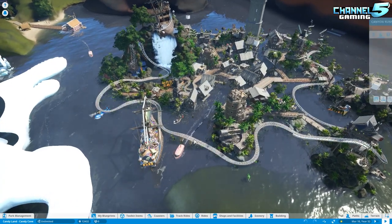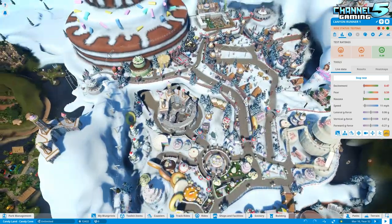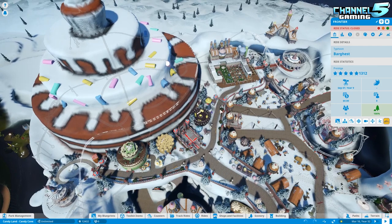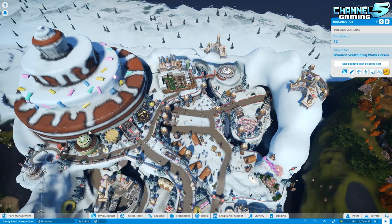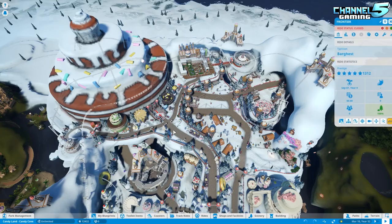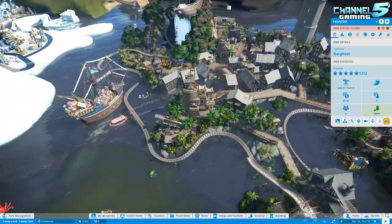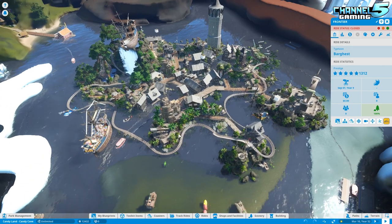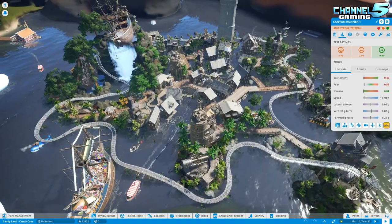So we have a coaster — a bonus coaster thrown in there. The Canyon Runner. We need a name, so leave your suggestions — we'll do something fun again. Remember, we did this for something where we had people name things. We never actually looked — did I actually apply the names? I didn't! So this is Captain Lockjaw's Candy Cove. Or Captain Jawbreaker — Chant hates it when I get that wrong.